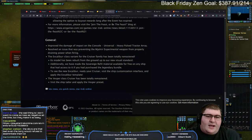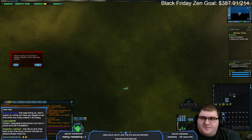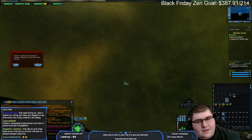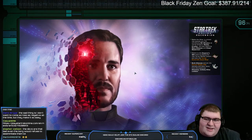Additionally, they made the Sovereign Refit material available for free on any ship that had access to it if you had purchased the legendary bundle. So if you have the 10th legendary bundle, it looks like you get access to the Sovereign Refit skin on a bunch of ships. Interesting set of patch notes today.